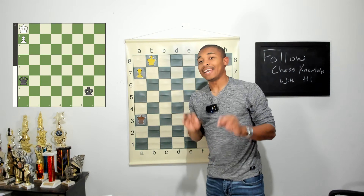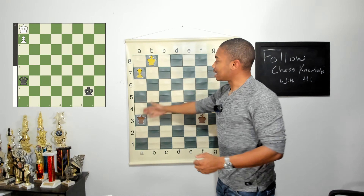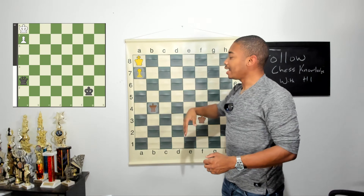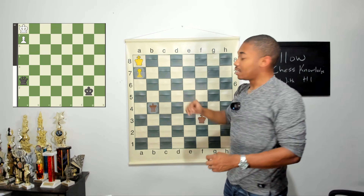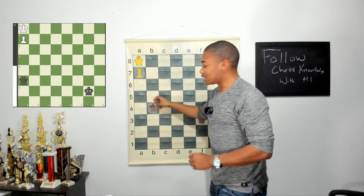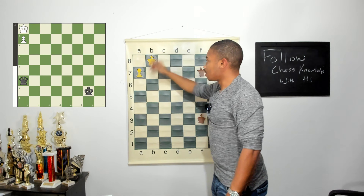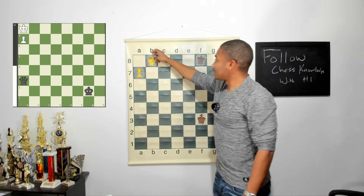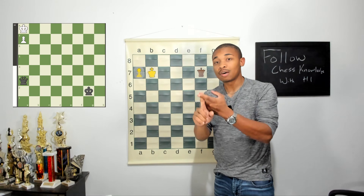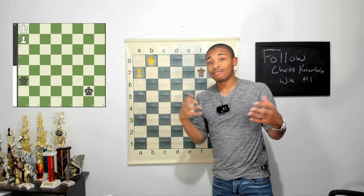Our move is going to be king to b8, because we want to constantly threaten to queen that pawn. Once we queen the pawn it should be a draw — we queen, exchange queens, and it's insufficient pieces for both sides. They're going to have to constantly check our king because they don't want us to queen. We go to a8 threatening stalemate — if it's white's move again here, this is stalemate since we cannot go on the b-file. After the queen moves, maybe queen f8, king b7 — we're threatening the queen. If they keep checking, we go king b8, queen f8, king b7, and after another round it's going to be threefold repetition.